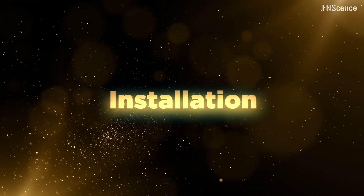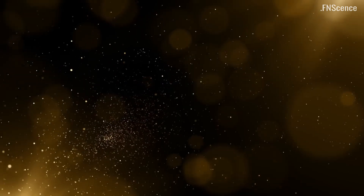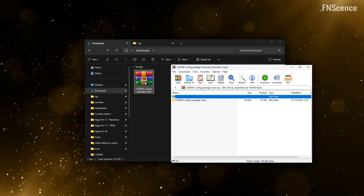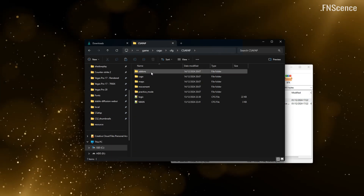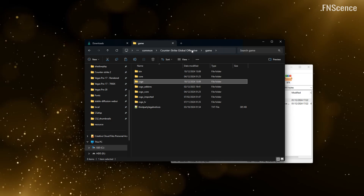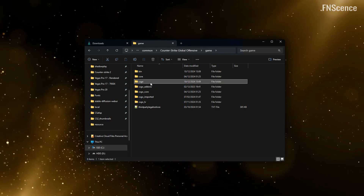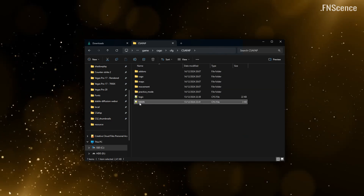Installing the CSAFAP config package is simple, but requires a few steps. First, download the files from the first link in the description. Unpack the CSAFAP folder and save it in the CFG directory. Now inside, copy the folder called CSGO, navigate back to the subdirectory called Game, and paste it here. This will place the necessary annotation and language files at the correct paths.